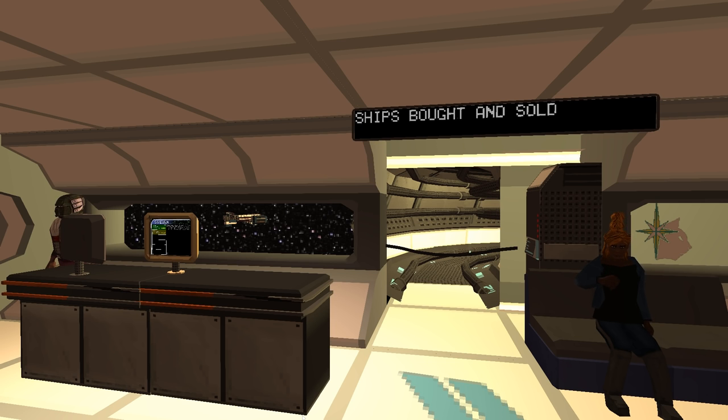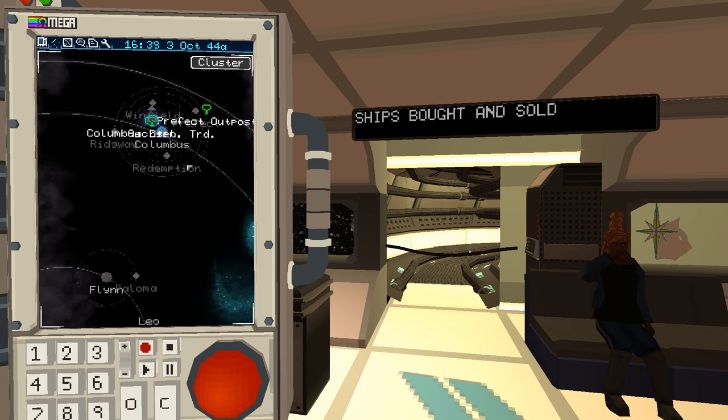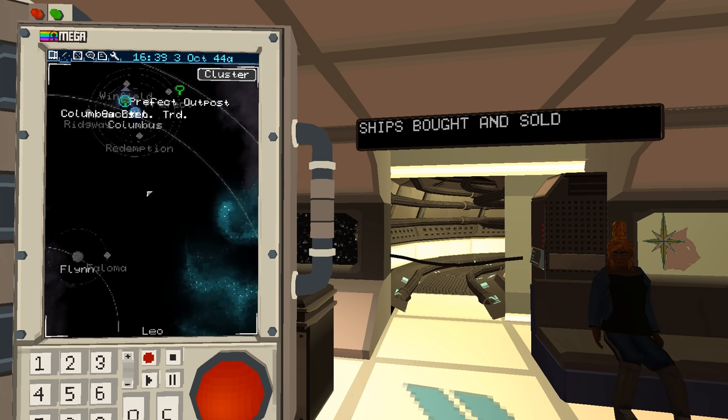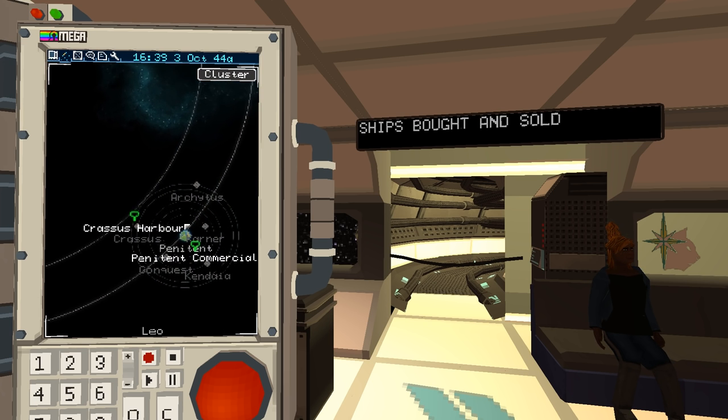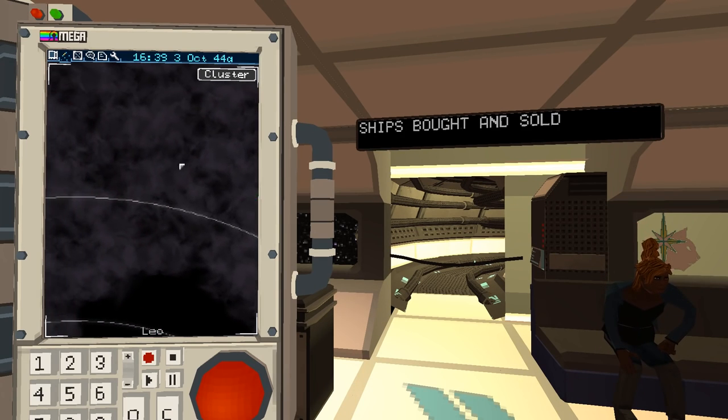So this is a space station. If I open up my Omega device — which is a mix between a universal translator and a pocket computer — in this retro world where everything is a bit like your 8-bit micros, your Amstrads, your Acorns. I'm at the Prefect Outpost here. There's nebula stuff and there's a reason to go into it or stay out of it. There are also jump gates to go between the different sectors.